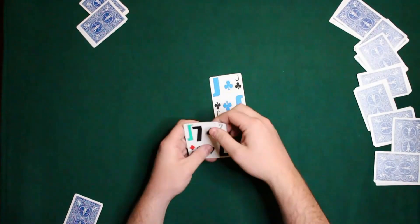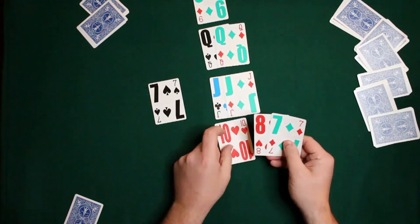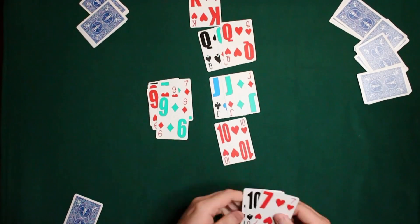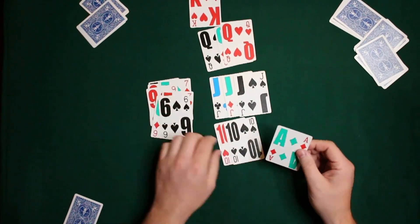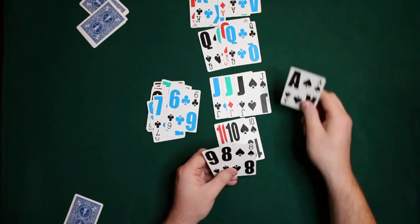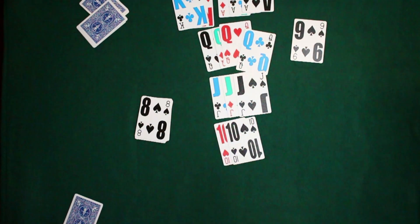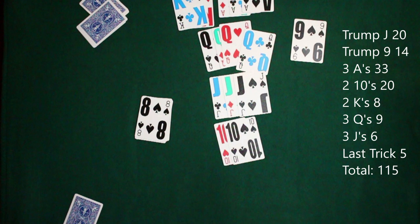When scoring the round, we take note of who had the last trick — in this case it was east. We separate cards: anything that's not an ace, not the trump nine, and not the trump jack will be tossed aside. Tens, jacks, queens, kings, and aces will all be sorted together, and we'll separate the trump nine and trump jack from the rest of the pile. Then we count each card.